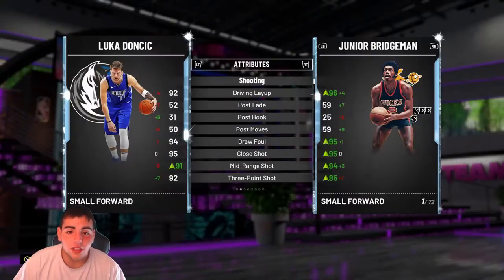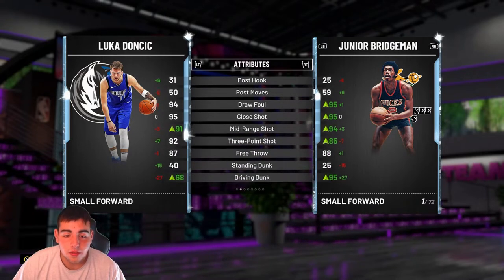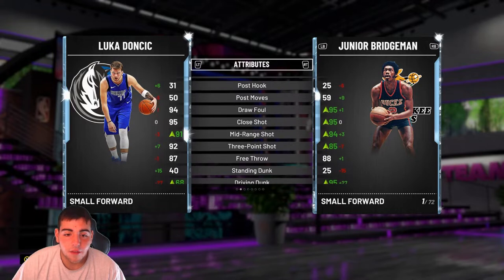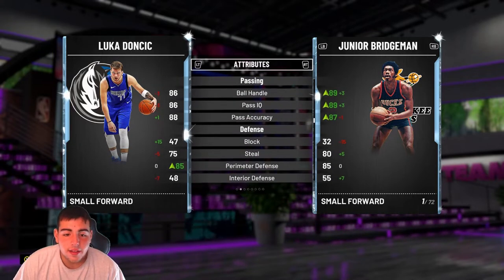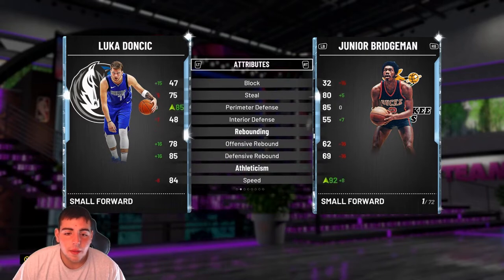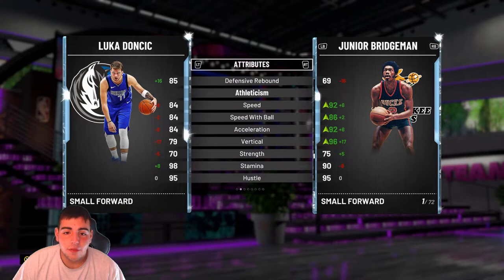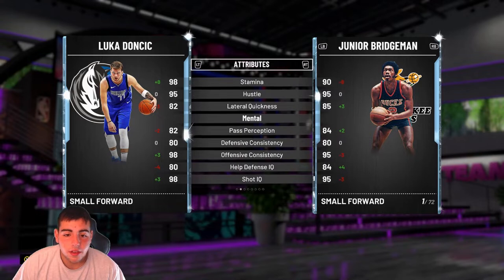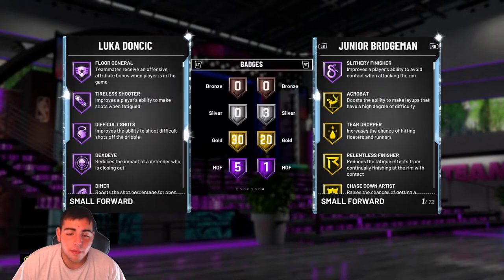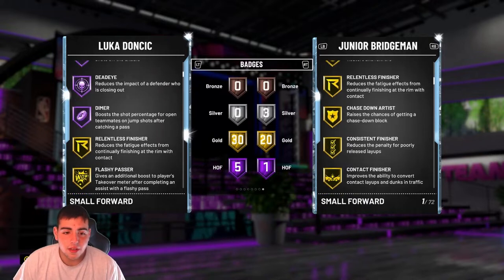Let's go over Luka Doncic's stats. First of all, I love the card — he's a beast. His offense is amazing, he fades, he shoots, he's money, his passing's great, his defense could be upped a little bit, but his stats are solid overall. 84 speed — he's great, he's just amazing. He has a decent vert too, he's gonna get up. Just a great card. His badges are even better — 5 Hall of Fame badges, just amazing stats overall.